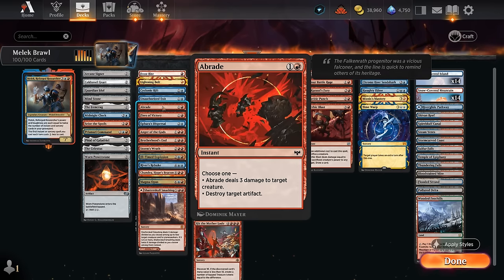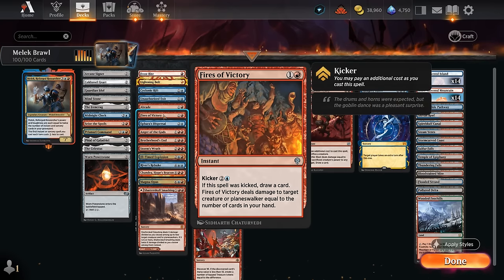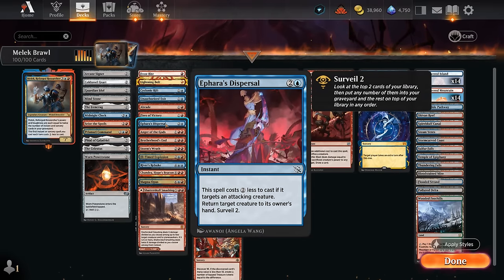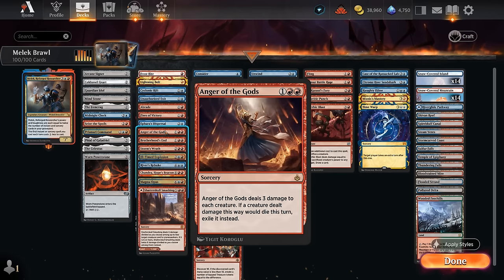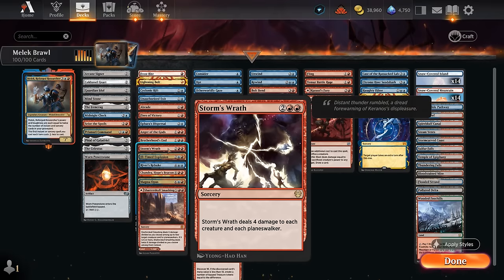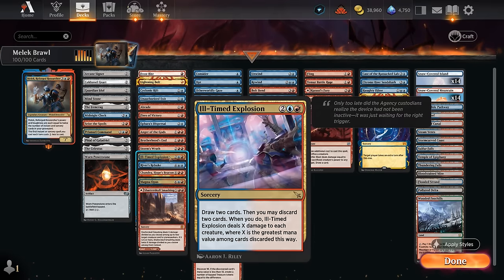Braid can also hit artifacts. Fires of Victory we can easily kick to draw an extra card. Fires of Dispersal is a bounce spell that also lets us surveil, and with a discount from Malek we can cast it for a single mana. We've also got sweepers: Anger of the Gods, Protheurut's End, and Storm's Wrath. The new Ill-Timed Explosion doesn't hit Planeswalkers, but we can draw and discard with it too — so even if there's nothing to wipe away, we can still draw two cards.